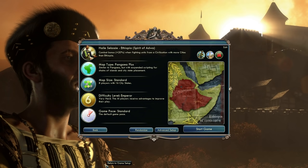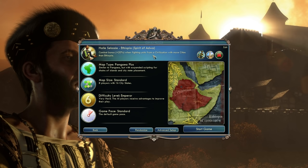There are a few interesting things about Ethiopia. The best thing that will work nicely with Cultural Victory is the fact that I get a plus 20% combat bonus when fighting units from civilizations with more cities. Considering I won't be using more than 3–4 cities, this should work nicely with Cultural Victory.